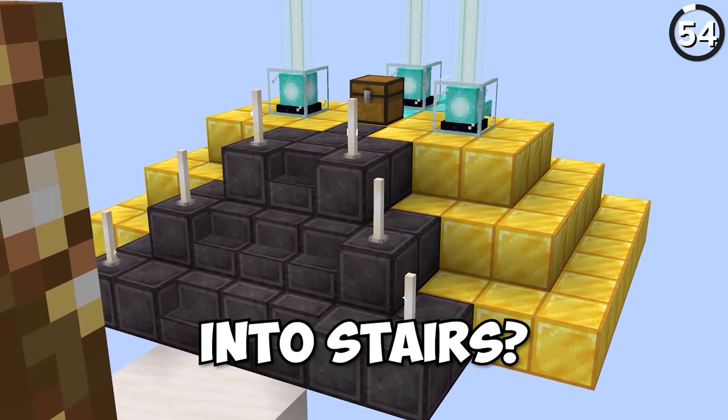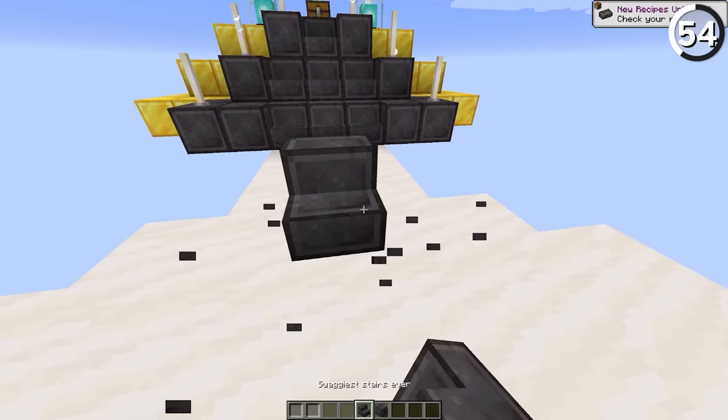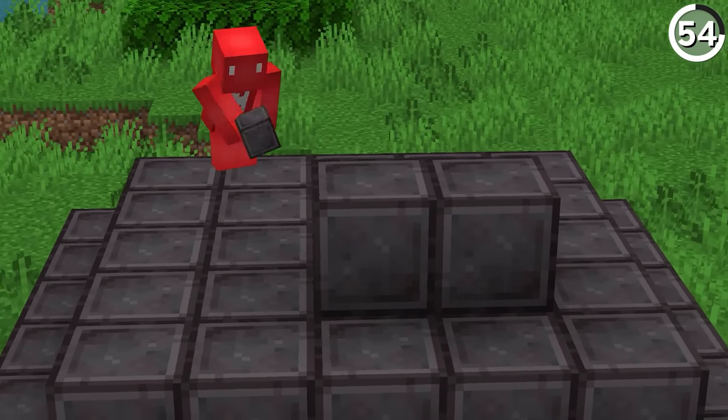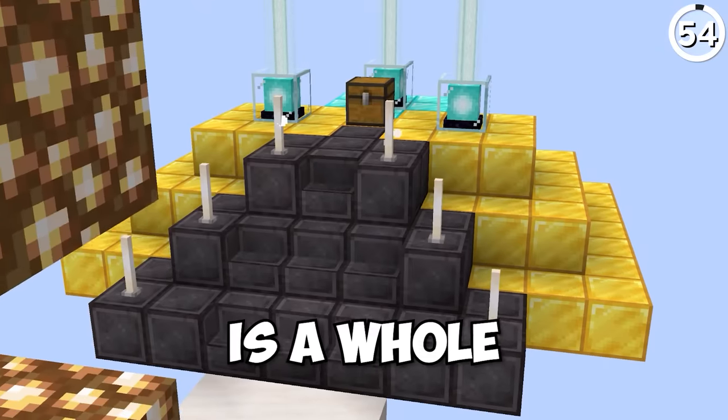Did you know that you can craft netherite into stairs? Well, sure enough, if you go into the missing dimension of the infinite snapshot, you'll find this secret item hanging around — with the special name: the Swaggiest Stairs Ever. Which I'm inclined to agree with. It just goes to show that while building a netherite beacon is a flex, having a staircase out of these is a whole other level.